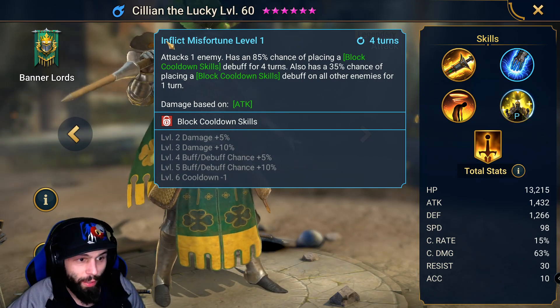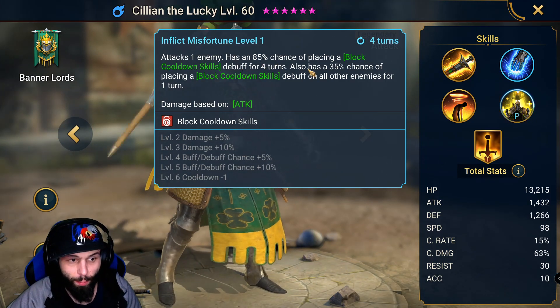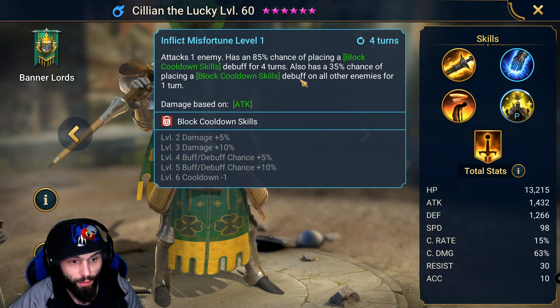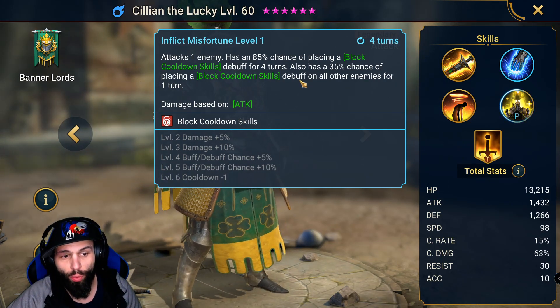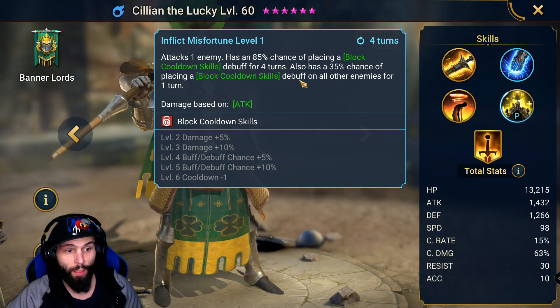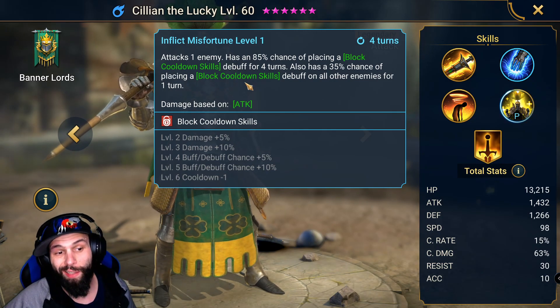On his A2, Inflict Misfortune, attacks one enemy, has an 85% chance of placing a block cooldown debuff for four turns. Also has a 35% chance of placing a block cooldown debuff on all other enemies for one turn. This is also a very cool move. I like it for PvP, and it's also useful in dungeons because if this lands, he's going to block the enemies out of their skills.